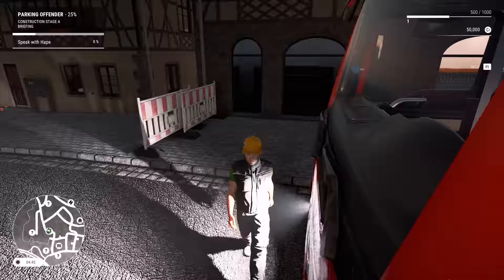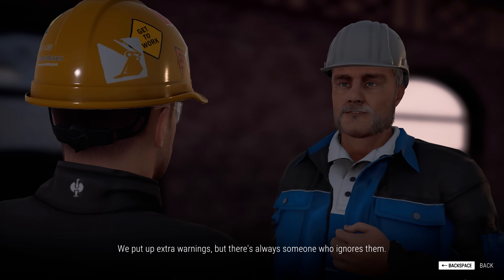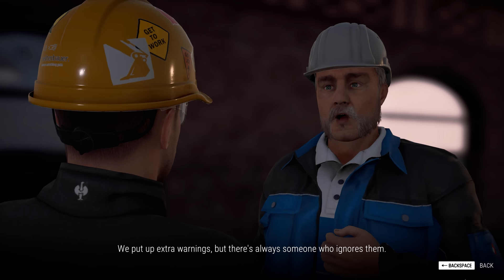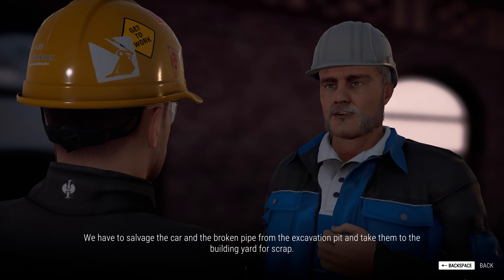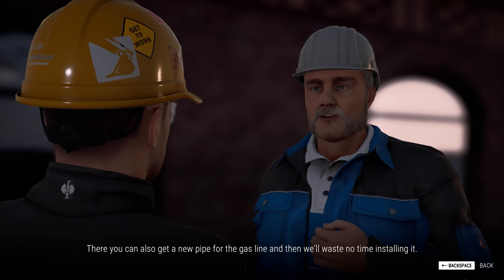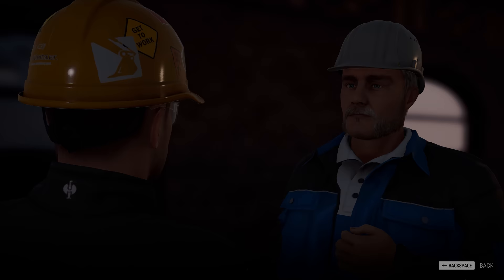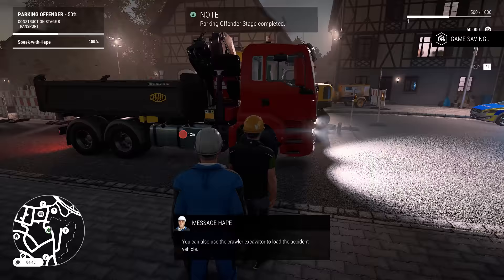Look at how our character blocks out the light — very realistic. We put up extra warnings, but there's always someone who ignores them. Always — so this serves them right. We have to salvage the car and the broken pipe from the excavation pit and take them to the building yard for scrap. There you can also get a new pipe for the gas line, and then we'll waste no time installing it.